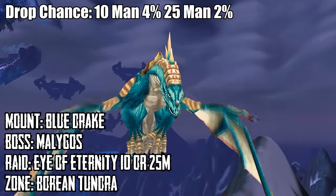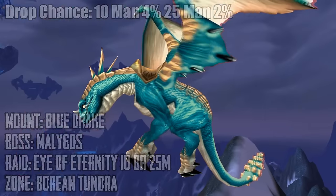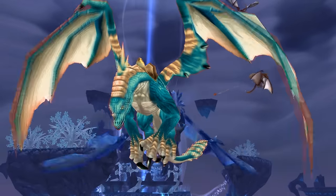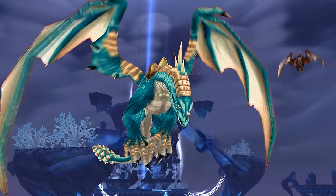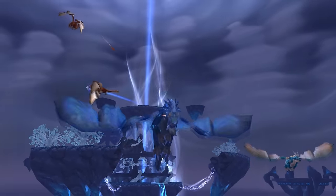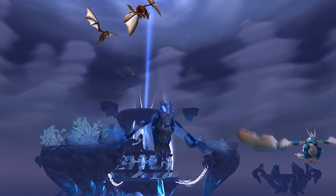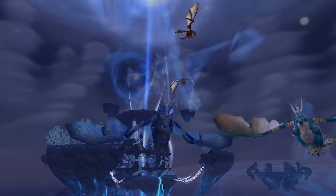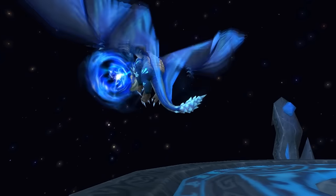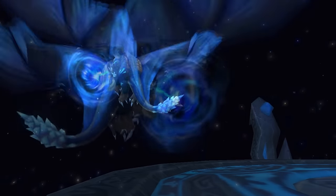Number 10 is the Blue Drake that you can acquire by defeating Malygos in 10 or 25-man normal mode from the Eye of Eternity, which is a raid located in the Borean Tundra. According to Wowhead, the drop rate on 10-man mode is 4%, while the drop rate on 25-man mode is only 2%. I don't really know how accurate this information is because I've noticed Wowhead being off before — for example, items listed in the big bag of pet supplies from your menagerie in your garrison didn't include all the battle pets it actually dropped.